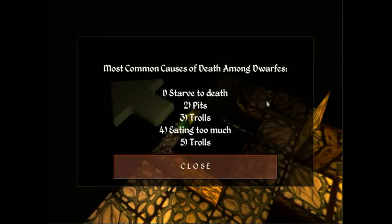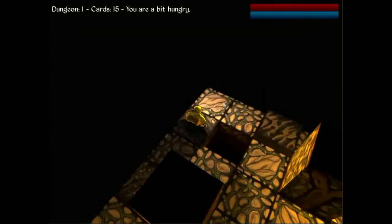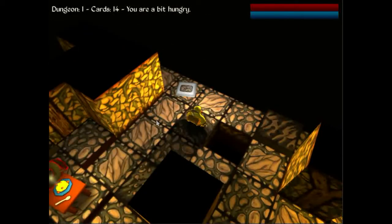Let's pick that up. What is that? Death Causes. One: you can starve to death. Two: pits. Three: trolls. Four: eating too much. Five: more trolls. So basically, trolls are our enemy.